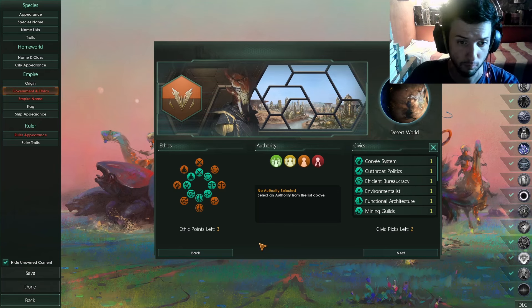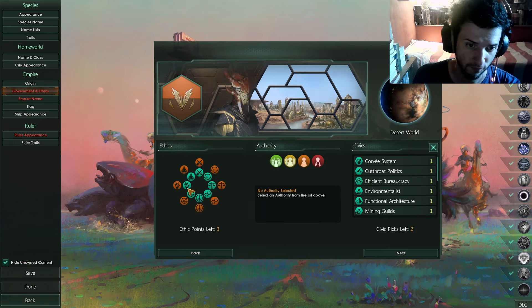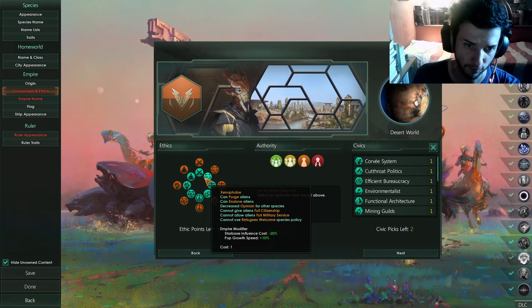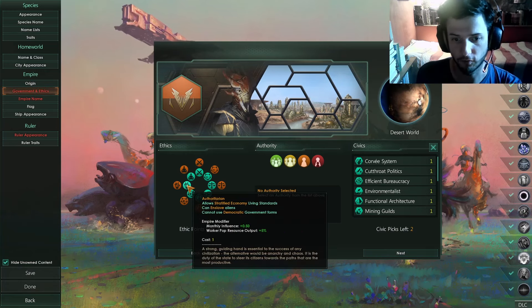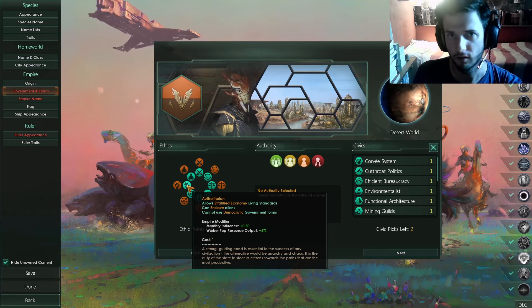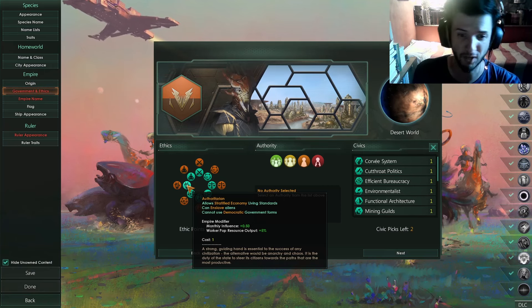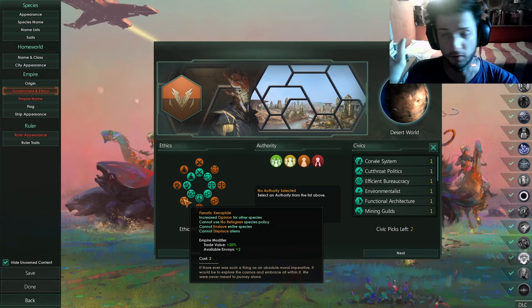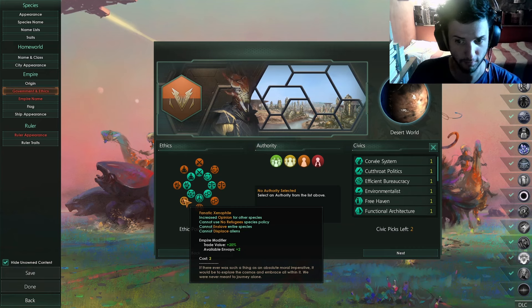Now for ethics — this is really important. For your first playthrough, so you can understand the game better, I'd say keep away from Authoritarian, Militarist, Xenophobic, and Pacifist — all of those are problematic for beginners. Even picking Authoritarian ethics negates the Weak trait penalty somewhat with its worker pop resource output +5%, giving you 2.5% extra, but the best choice to avoid being declared war on immediately is Fanatic Xenophile.